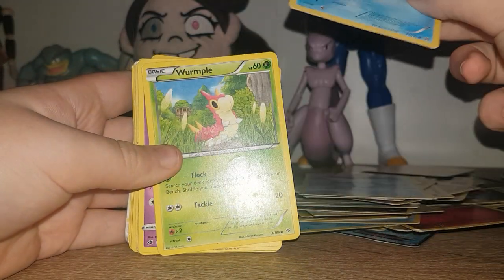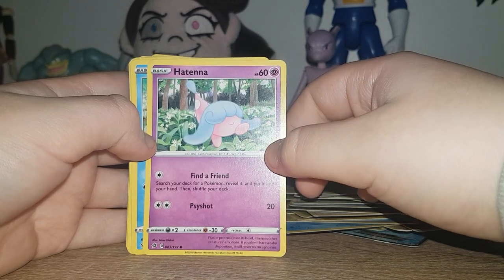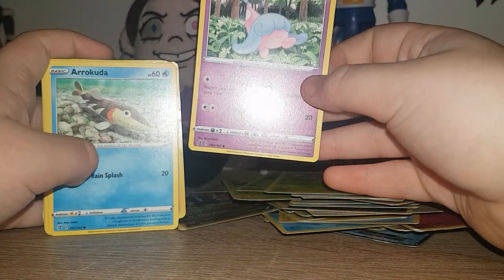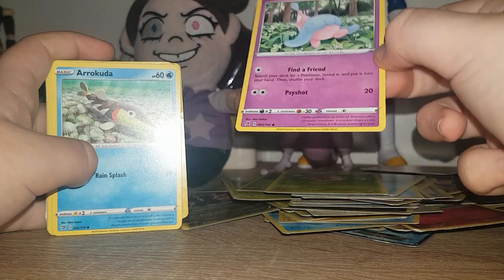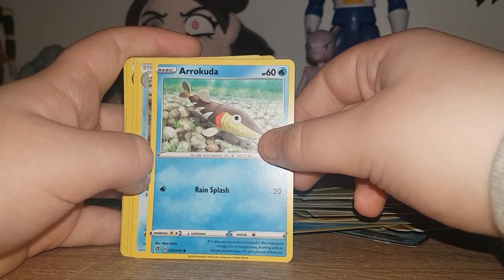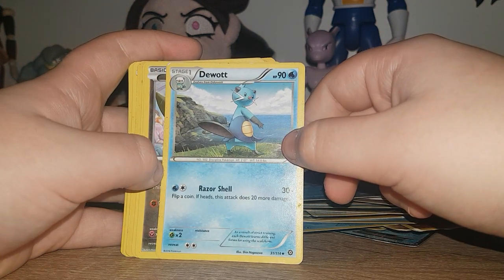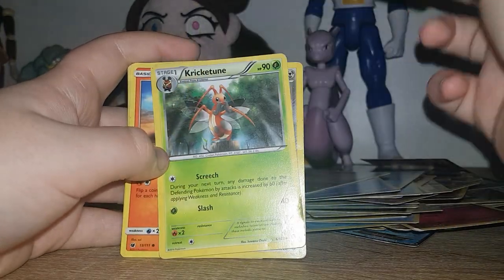Swanna. Rim Raid. Bug. Hatenna. What year is this from? This is a very recent one — this is 2020. 2020 Pokemon, come on. That's a recent one. Arcanine? Another very recent 2020. Dewott, 2015 this actually. Scatterbug.